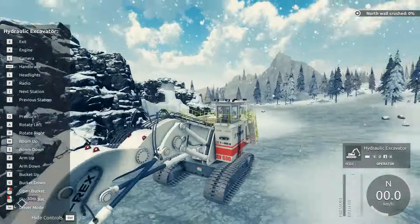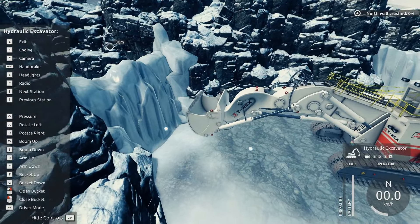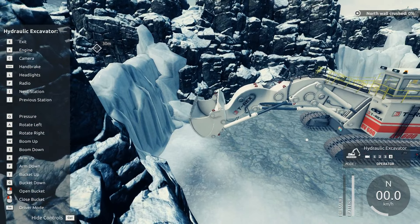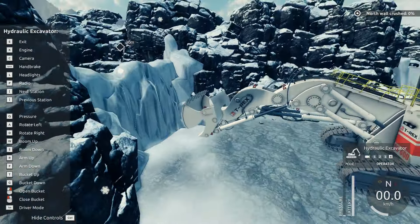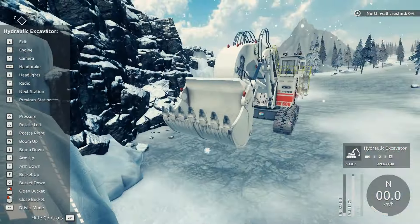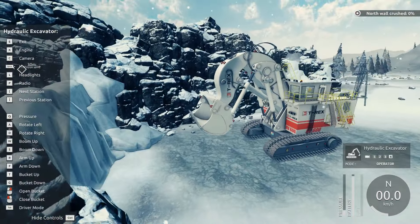Let's see the operator mode. Let's hit left and right — that's obvious. Up and down, up and down. Bucket. I can close and open the bucket? Freaking fancy. I'm just gonna retract it, then go forward and do everything else.